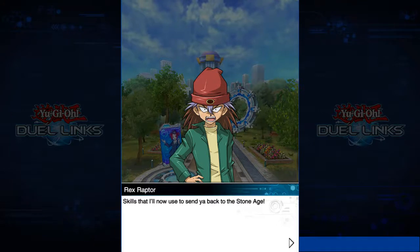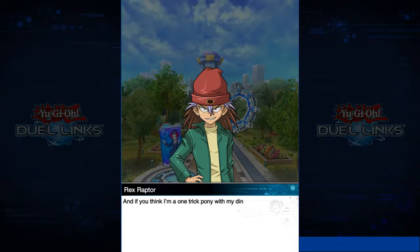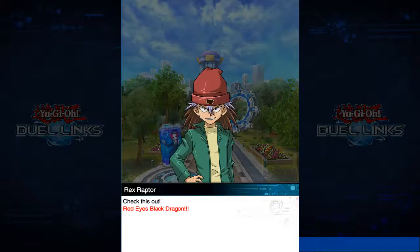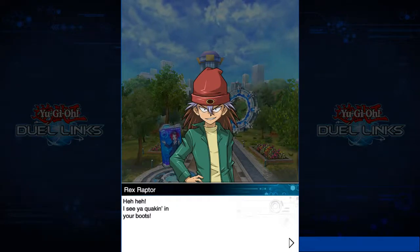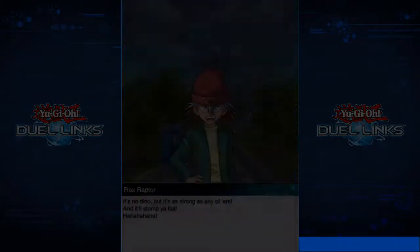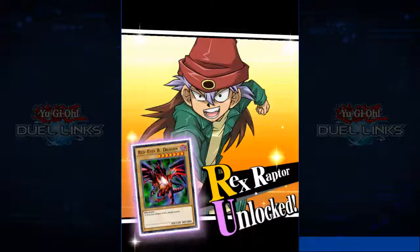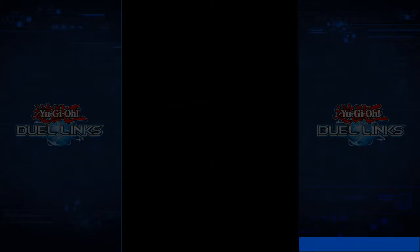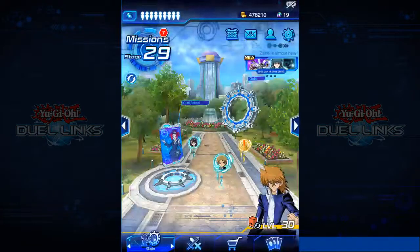Rex finished second in the regionals in the anime — if you remember, Weevil won regionals. And yes, he's the guy that owned Red-Eyes Black Dragon before Joey did. So you unlock Rex Raptor and a second Red-Eyes Black Dragon, if you already have Joey Wheeler, which you should do at this stage.